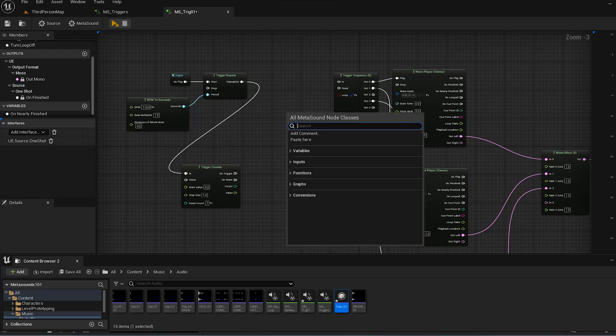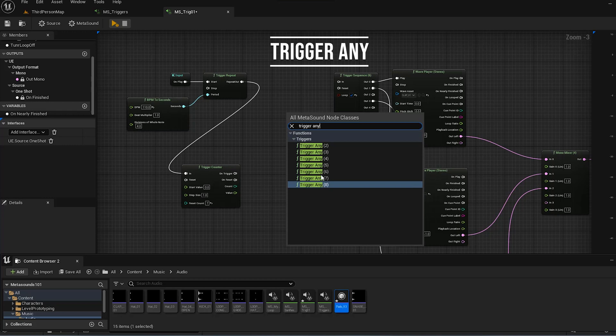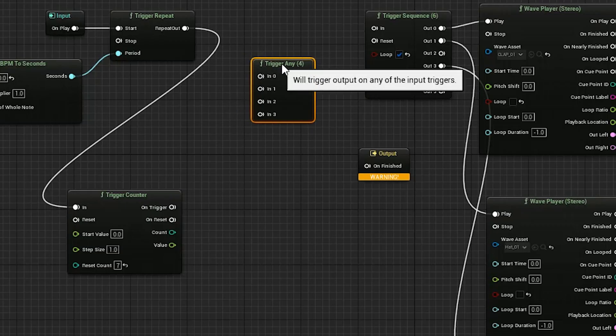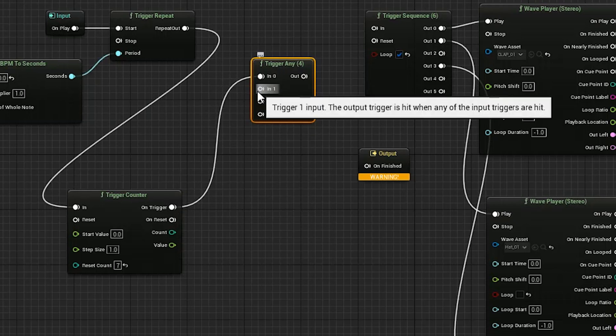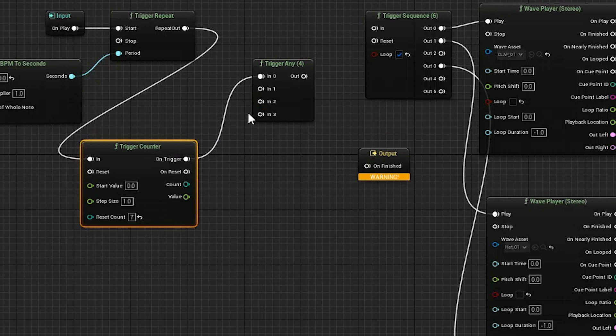The first trigger I want to talk about is the Trigger Any node. This is a killer node — you can see you can select up to eight inputs, so let's just do four. This is a really simple trigger but it's very, very powerful. What this does is it allows you to take a combination of triggers from anywhere.